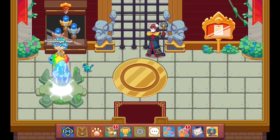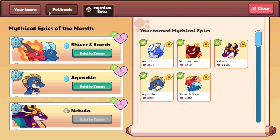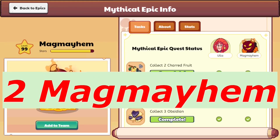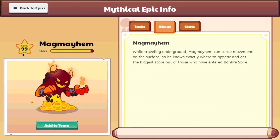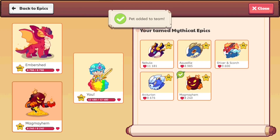The Ember Shed is probably one of the worst pets to put in front of your team. Now, in second place, we have Meg Mayhem — another mythical epic, who at level 99 still only has 8,240 health. My homie got less health than the Ember Shed does.